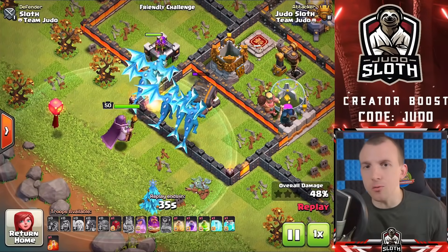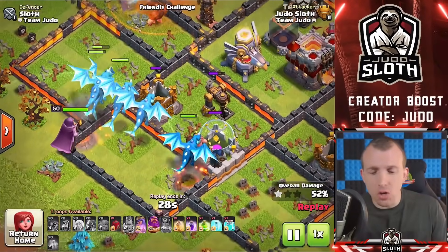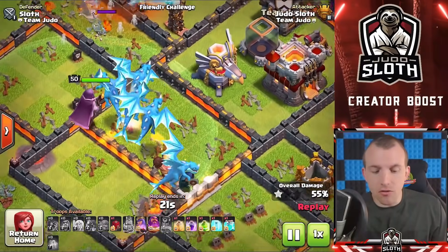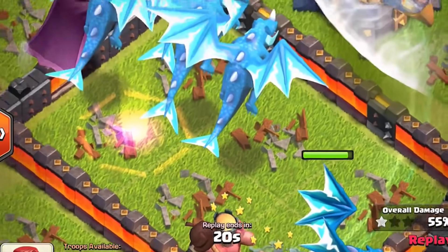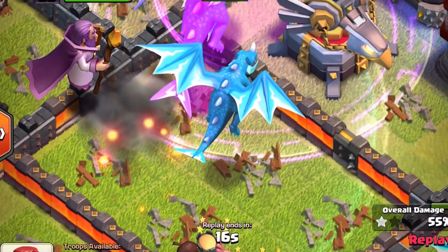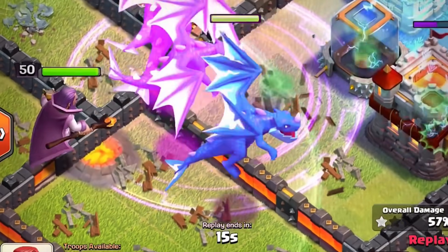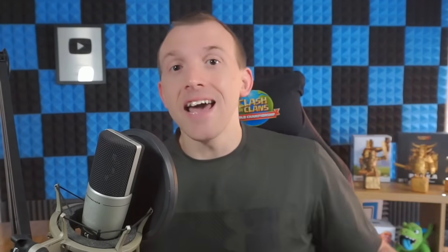For the Electro Dragons, it goes without saying — try to utilize their chain value and keep them away from air defenses or single infernos. But the main tip is not to miss with your rage spell. The E-Dragon is where its shadow is, so even if it looks like the troop is inside a rage spell, look at the shadow — if it's outside that is where the game calculates the E-Dragon's position. Because it's a long troop it's easy to miss, so make sure the rage spell is on top of the shadows. Also make sure you are freezing Sweepers because they will push your E-Dragons back quicker than they can attack.